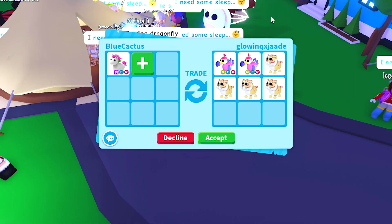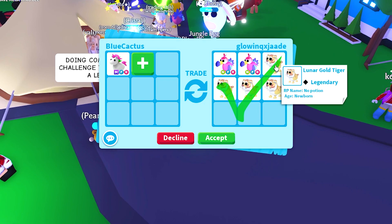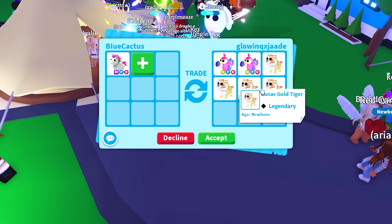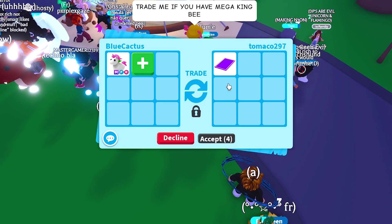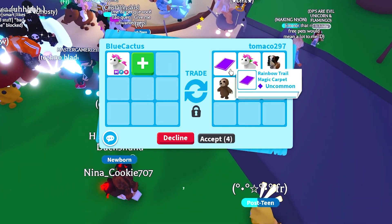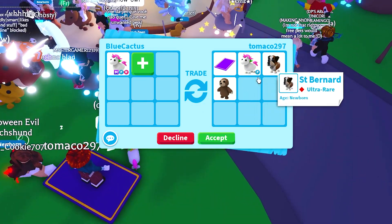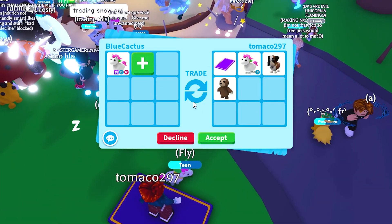We're getting a trade for my mega unicorn. Someone is offering up two neon dodos and four normal gold tigers, which isn't that great. Then another person wants to offer for my mega unicorn and they're putting up a rainbow Joe magic carpet, a normal unicorn, a Saint Bernard, and a sloth. Yeah, that's not a good start to be realistic.